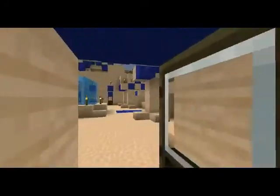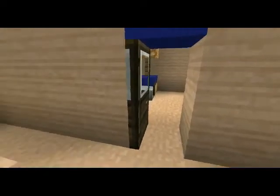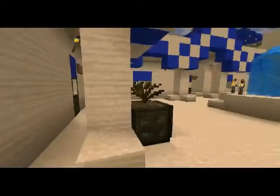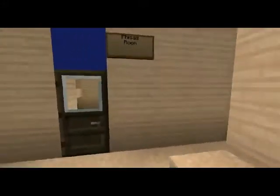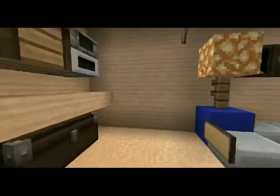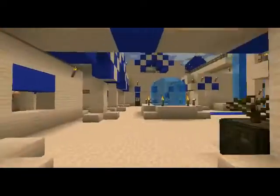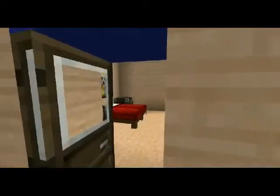So I welcomed other users that were online on the GamingEdu server to take up residence in this particular castle. Here's a little Faiza. Grim took over this part here — this is his little area.